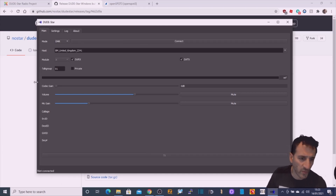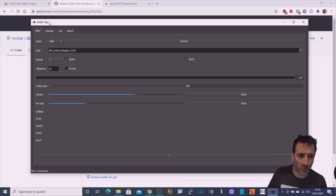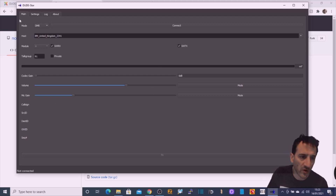We've opened up and run the program. The window was a lot smaller than this so I've expanded it. At the top here we've got some tabs. On the far left we've got 'Main' — I'll just show you what I've put in. I'm just doing DMR to start with. Talk group 91 is here. I've selected DMR and I've selected Brandmeister 2341. I've ticked SWRX — it says Module A, that's the default. SWTX there, and Private is unticked. That's everything on this page.